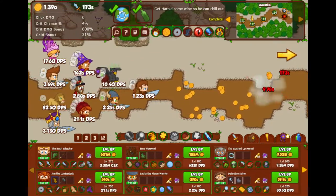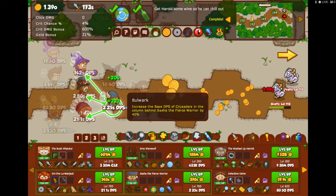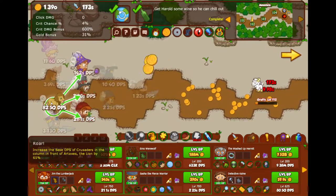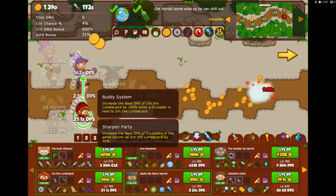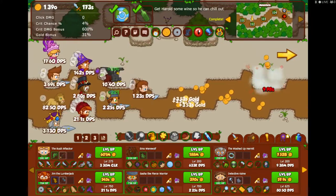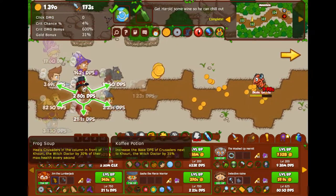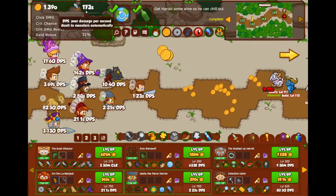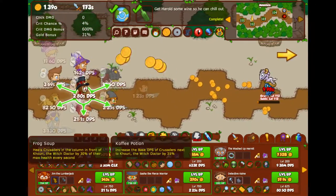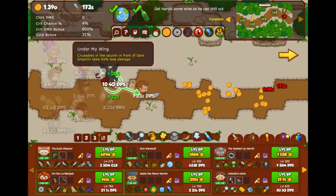Then we've got Sasha the Fierce Warrior and her Bulwark ability increases the DPS of all Crusaders behind her — in the column behind her — by 40 percent. So you can see everything coming together: the Lion increases one line by 65 percent, Sasha increases another line by 40 percent, Jim increases his column by 50 percent, and the Witch Doctor increases nearby units across multiple lines by 35 percent. That's how my DPS is so high — simply by arranging these guys to take advantage of all these multipliers.